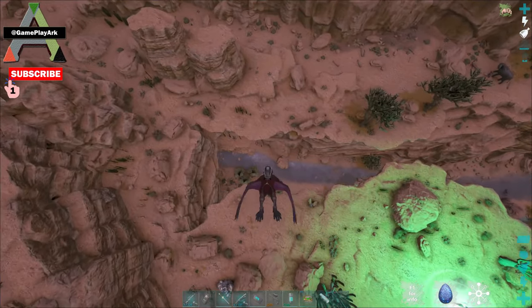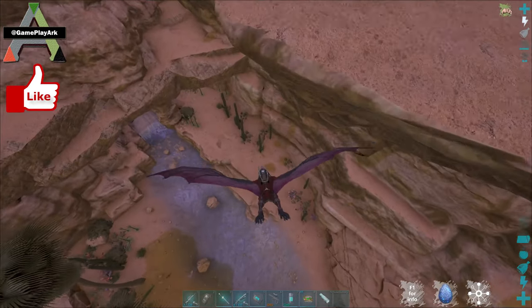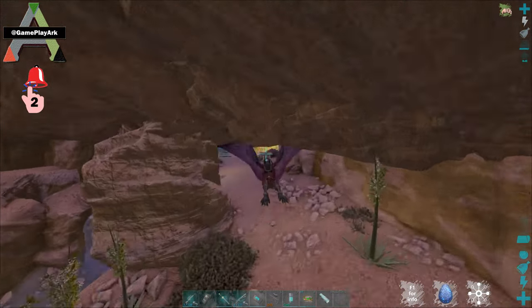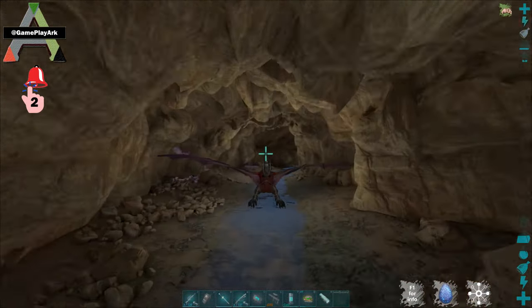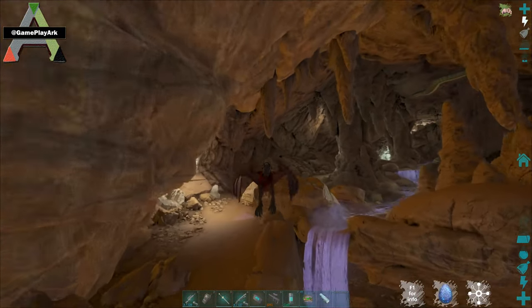The entrance is down here, so you need to fly down here - this is the entrance. You can go by foot, but if you have a Desmodus just use the Desmodus, it's easy.